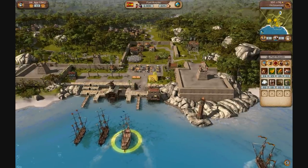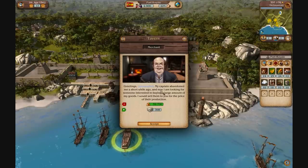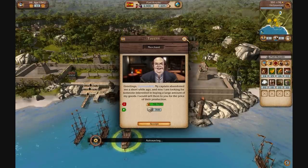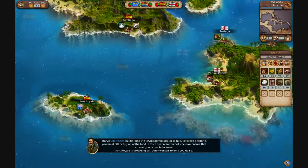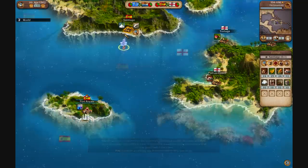While on Port Royal 3, if you hover over the town you can see there's a jumping head — what I like to call a merchant greeting. It's a captain offering to sell me a large amount of goods at the price of their production. I tend not to go for those type of quests because I think sometimes you can get ripped off, even though they are genuinely trying to sell them to you.